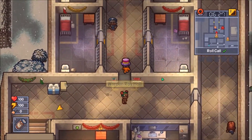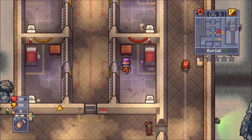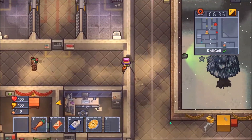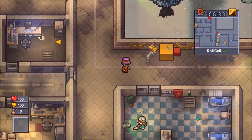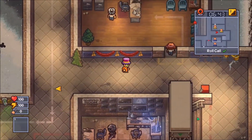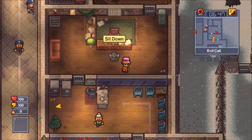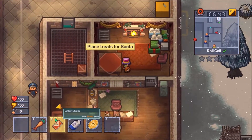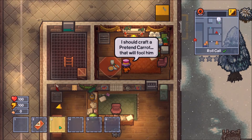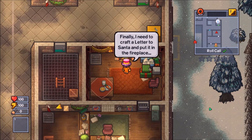Then you'll just need to go to the second floor of the prison on the more southeast side and enter the warden's office — there'll be a fireplace in the room. You place the bottle of milk, the mince pie, and the pretend carrot on the table in that room with the fireplace, then you put the letter to Santa in the fireplace. You get a cutscene which I'm not going to spoil — I thought it was a little hilarious, more hilarious than some of the other ones. Anyway guys, I'll see you next video, peace.